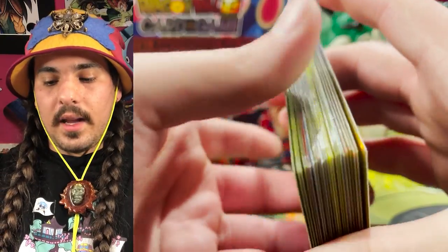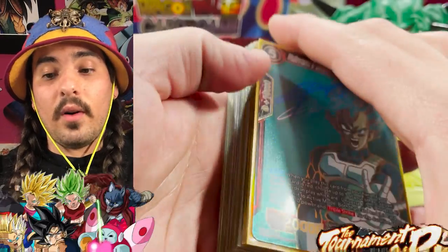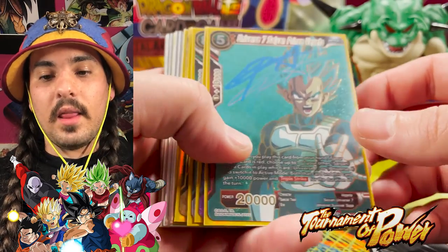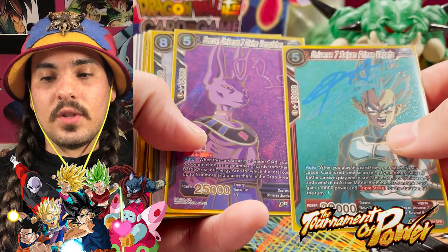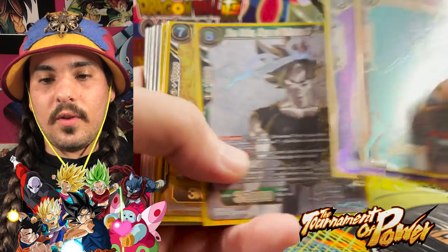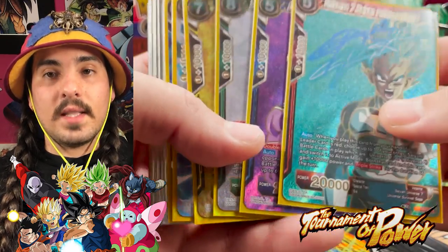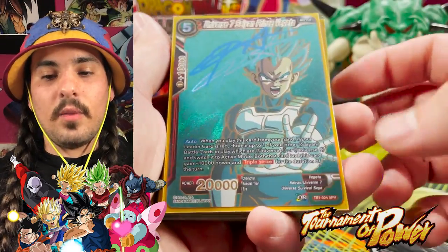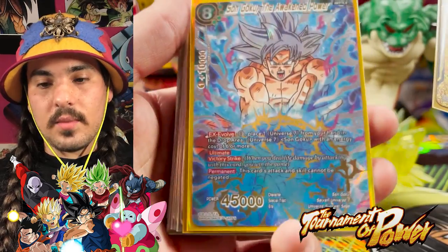Any collector knows that the Tournament of Power theme booster one is the most sought-after booster box in the game. There were four signature rares in the set: Universe 7 Sand Prince Vegeta Iris, Universe 7 Divine Vanquisher Son Goku, Hope of Universe 7, and Frieza Emperor of Universe 7. I believe it was two signature rares per case, and there was one secret rare per case.